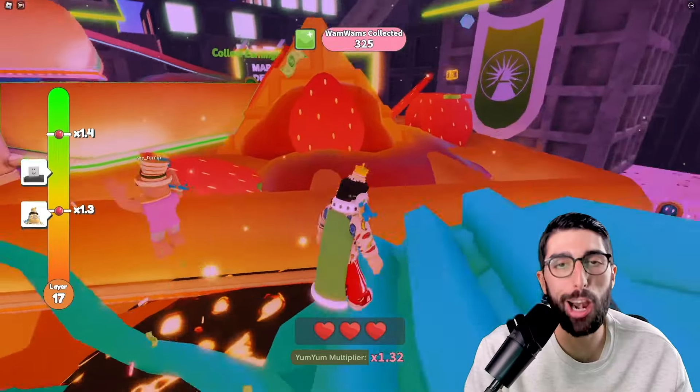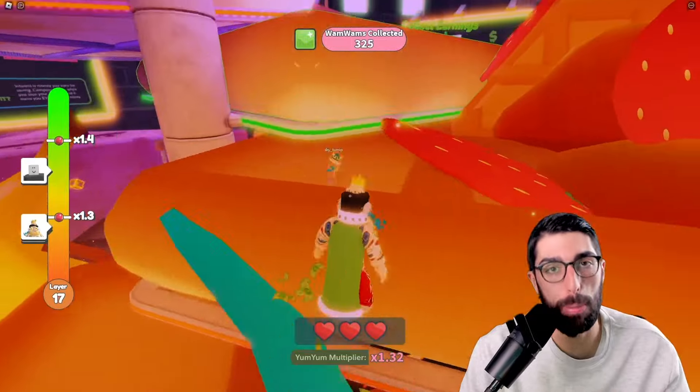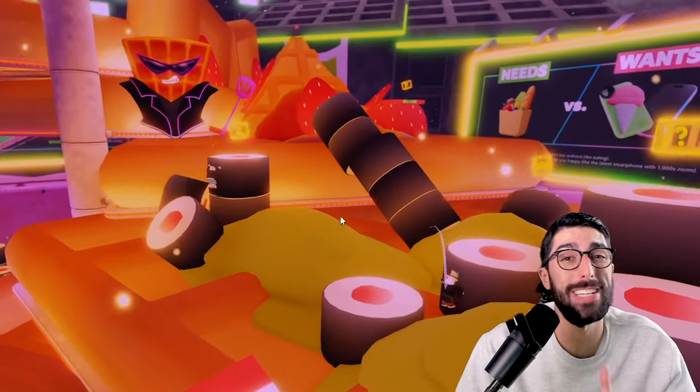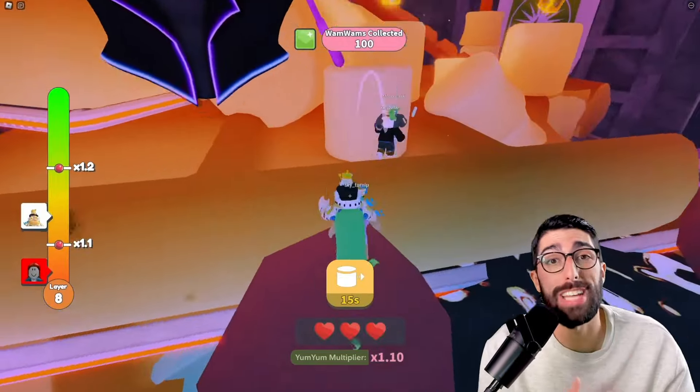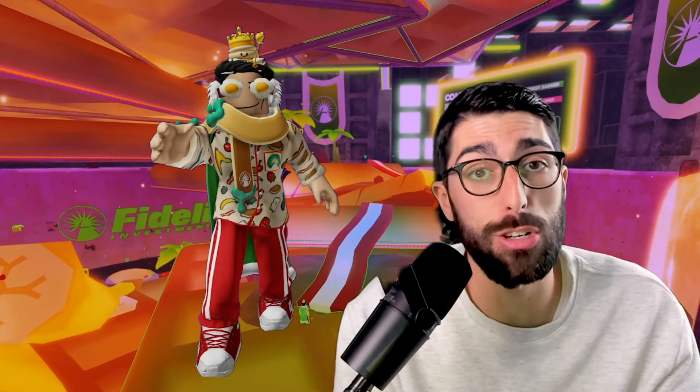Tip 2: Observe other players. When you're new, take a step back and watch how other players climb the stack. There are so many different waffles to traverse and so many potential paths you could take on each one. Even once you're a waffle stack pro, you can still keep watching other players. Who knows? You might find a newer, faster route.